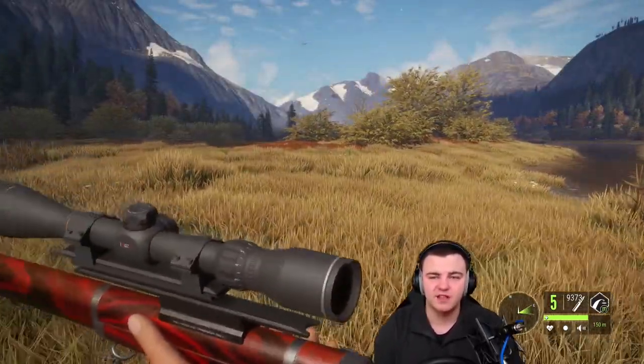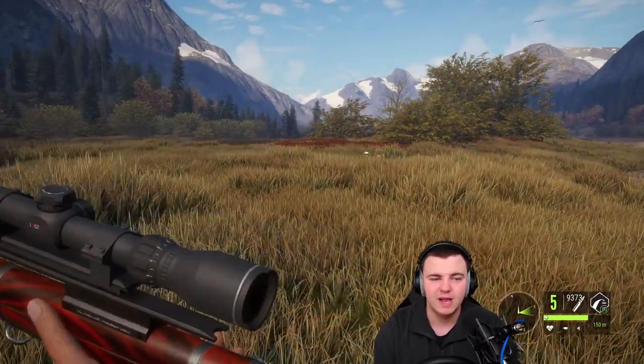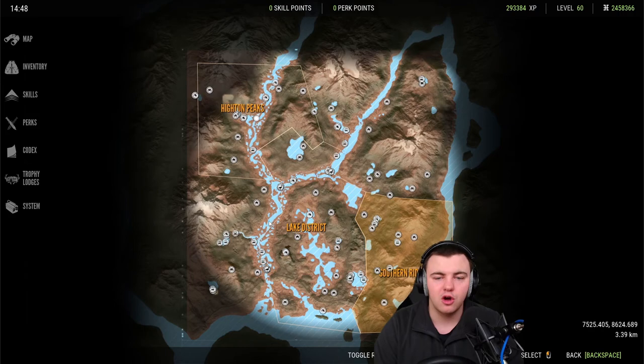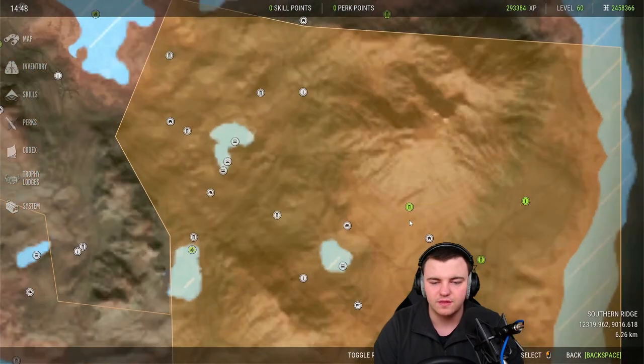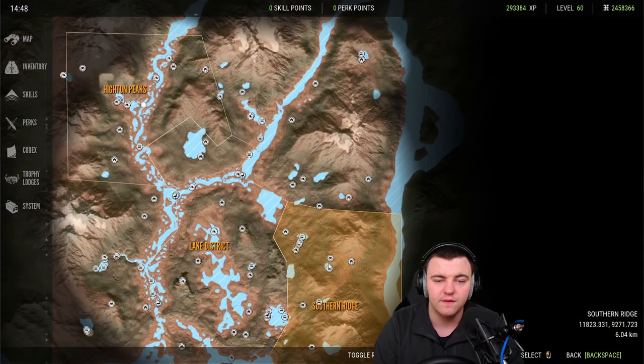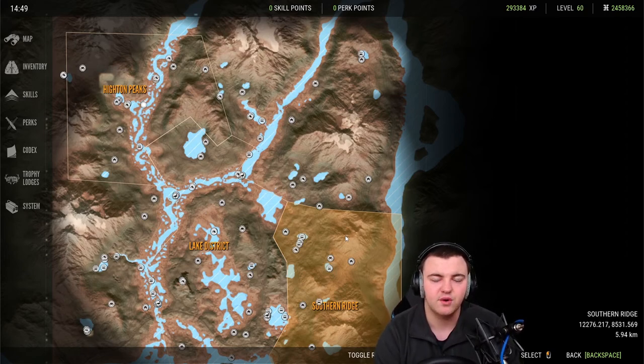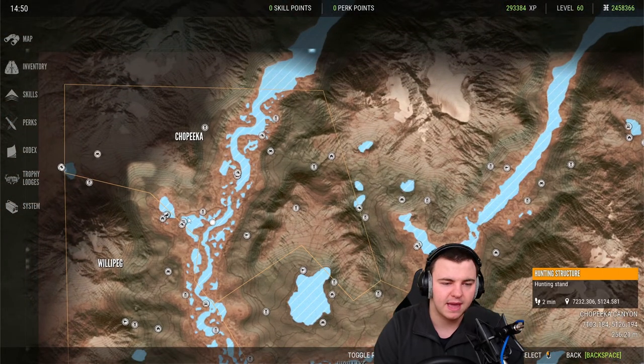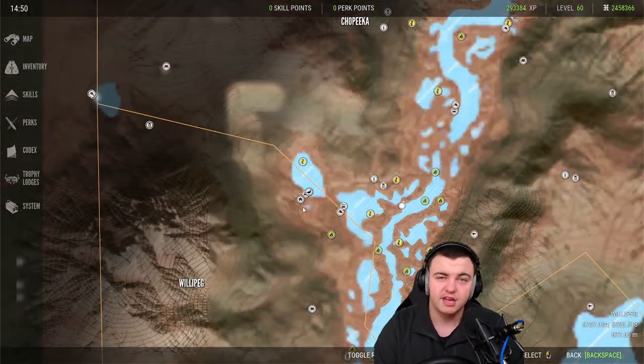The first thing I'm going to focus on is opening up your map. When you load into a map you'll find it is entirely grayed out, because you need to unlock areas by going to lookout towers. These open up a certain amount of the map each and uncover things like outpost locations as well as need zones for animals. Outposts are your quick travel around the map, so you can jump from one to another, but you do need to unlock them first.